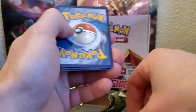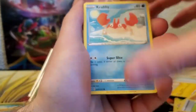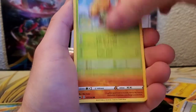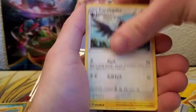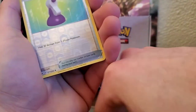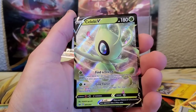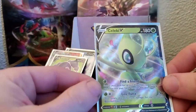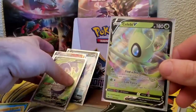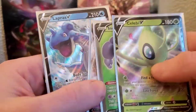Let's see if we got some last pack magic here with this Lapras VMAX pack. We got Krabby, Galarian Zigzagoon, Gossifleur, Silicobra, Yamper, Energy, Lum Berry, Cobraquire, Galvantula, Reverse Potion, Code Card, and a Celebi V — yeah, let's go! I will take that. Celebi V, very nice. So on this side we had Celebi V, DDV Full Art, Stonjourner VMAX, and Lapras V — very nice pulls guys.